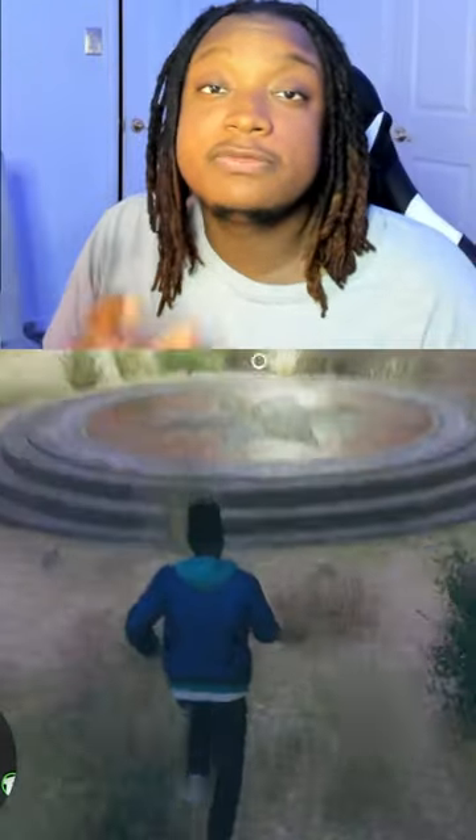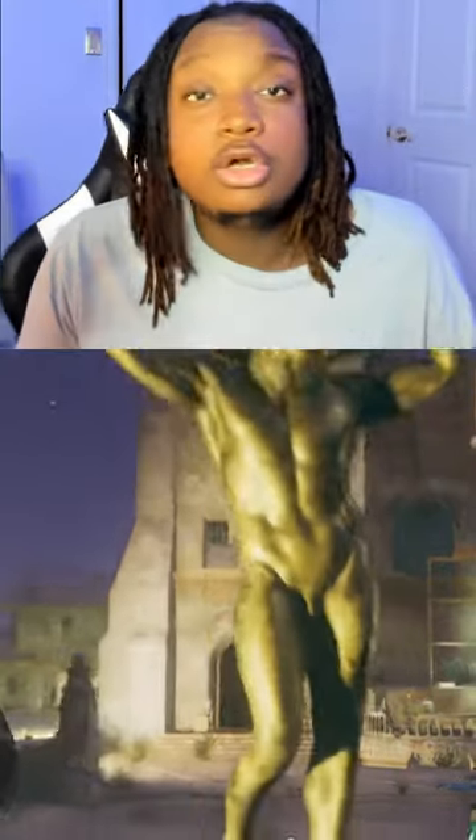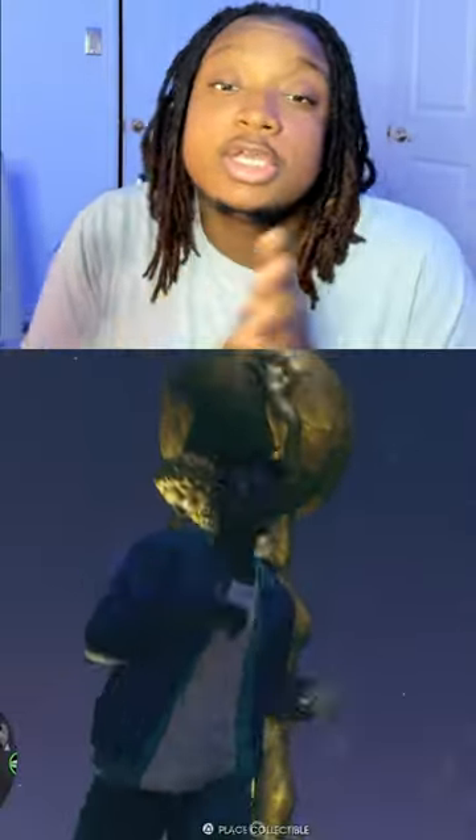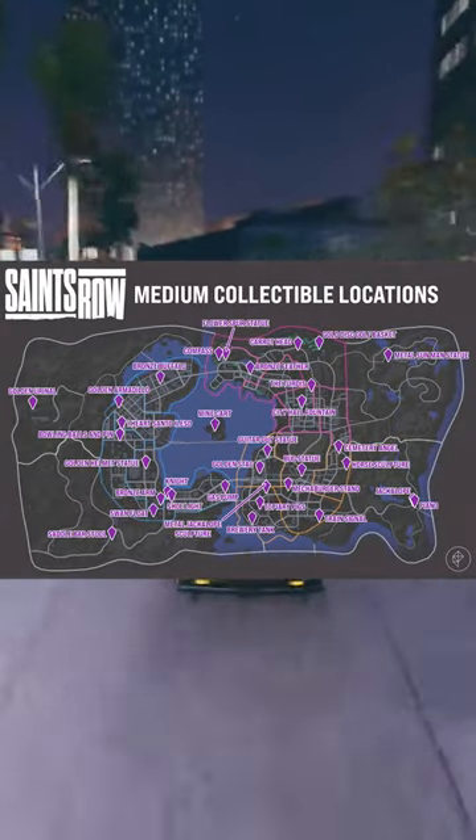Then all you do is go back to the church, find the platforms, pick your item, put it down, and there you go — you have a nicely decorated church. Shout out to Polygon for all the maps; I'll leave the link in the description.